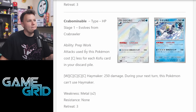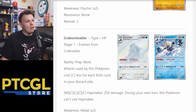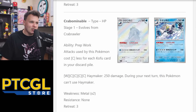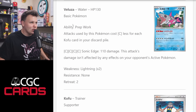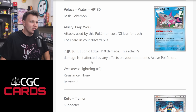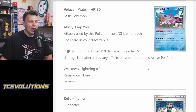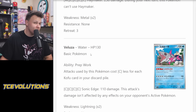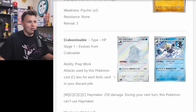You'd play Kofu with Crabominable, which has the Prep Work ability: attacks used by this Pokemon cost one colorless less for each Kofu card in your discard pile. Its attack Haymaker costs Water and three colorless for 250 damage, and during your next turn this Pokemon can't use Haymaker. So with four Kofu in the discard pile, you can Haymaker for 250 on a Stage One for just one Water energy — it's only 160 HP, but that's not bad. And Wattrel has the same Prep Work ability on a basic, plus Sonic Edge for four colorless does 110 damage unaffected by effects on the opponent's active. Basically a fun meme deck, nothing competitive.